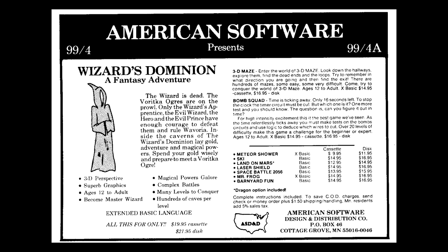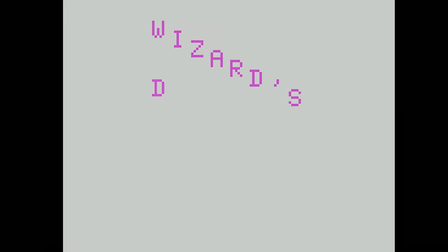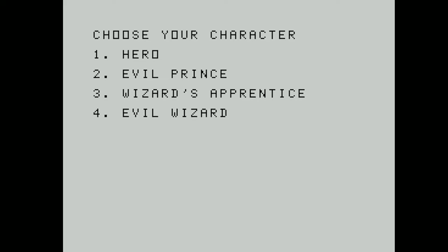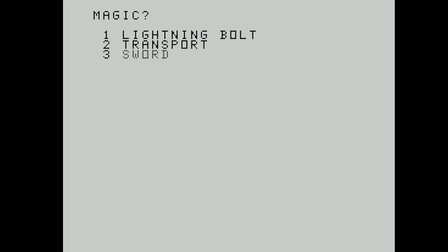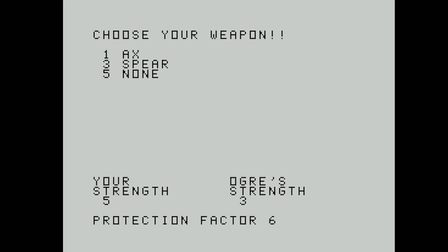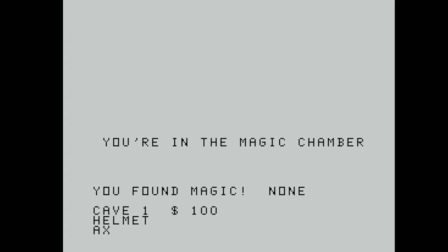Software like Wizards Dominion from American Software Design and Distribution was taking advantage of the new Extended Basic command module. Wizards Dominion is arguably the first graphical dungeon crawl RPG for the TI-99, where you build a character and explore the dungeon and fight the ogre who lives inside, then search for the magic chamber and its treasure — even featuring a dungeon map to help you with your quest.